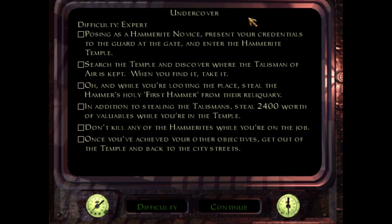Undercover. From what I hear, I think this one isn't very well liked in general. But personally, I like it because it kind of mixes up the standard formula. It lets you actually go amongst your enemies, as long as you aren't violent and you stay within certain regions. So you have to sneak a little bit, and once you get the talisman, things get dangerous. I like it because it just mixes things up.